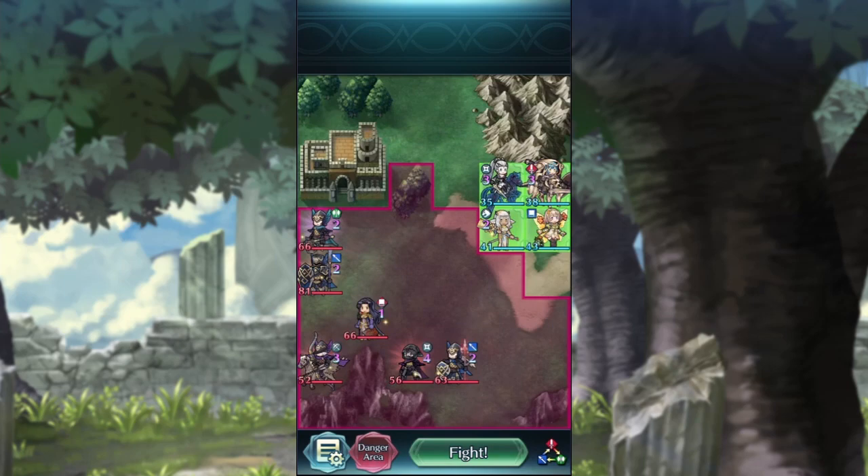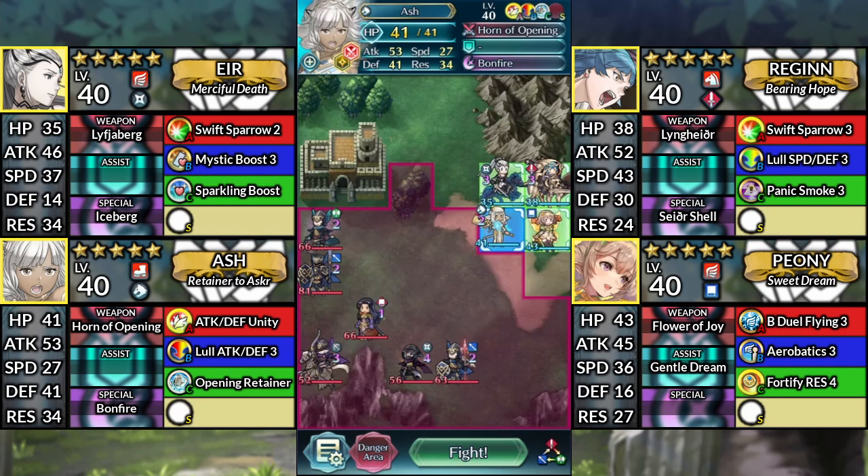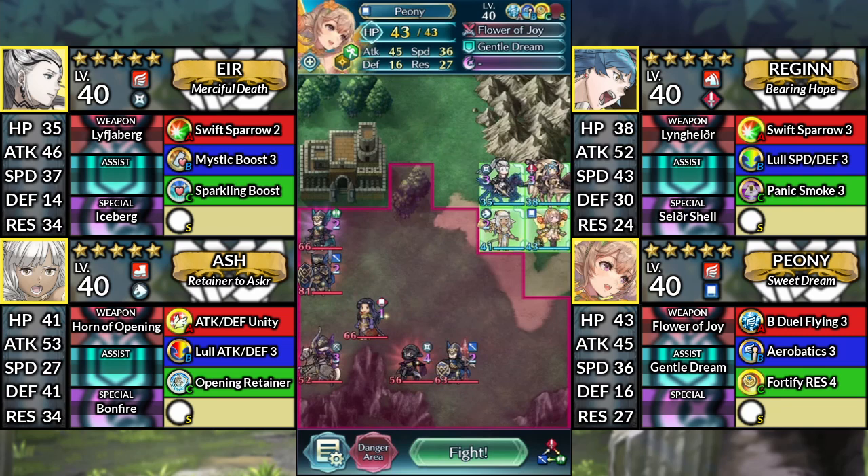Hello and welcome to Hilda Infernal. We have Air with Attack Res Unity, Regan, Ash, and Peony. We'll be using Noa Sai or Sacred Seals.